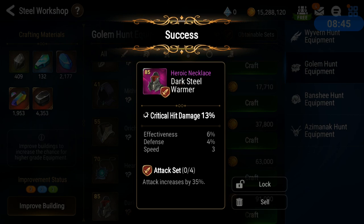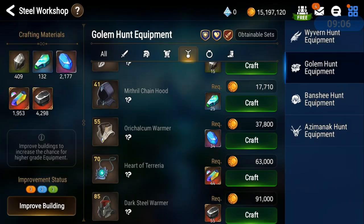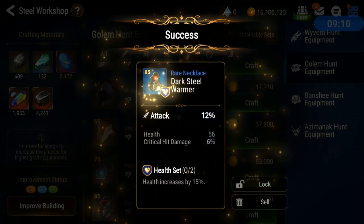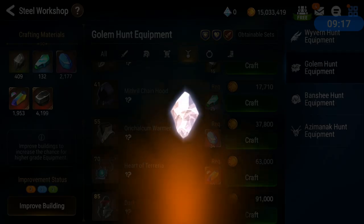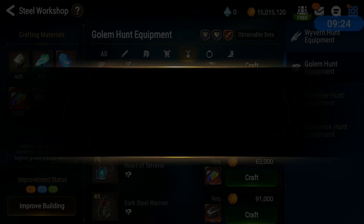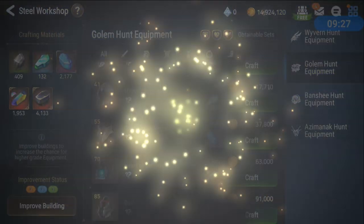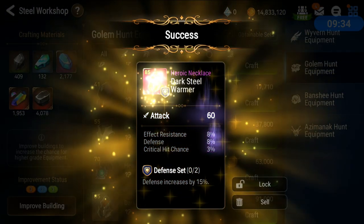That's the initial roll, and then maybe you take one that's like 'meh' and then you start enhancing it and you keep on getting high values and it rolls where you want — then yeah. But sometimes you've got to learn to enhance and know when to stop because you will just start wasting your ancient coins and your gold.